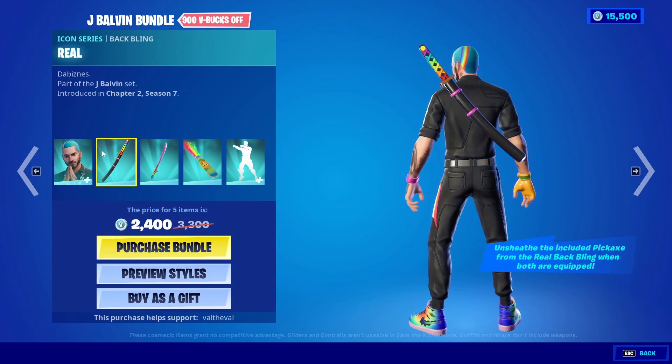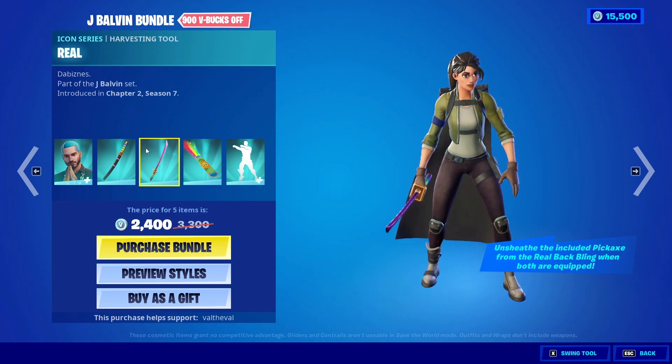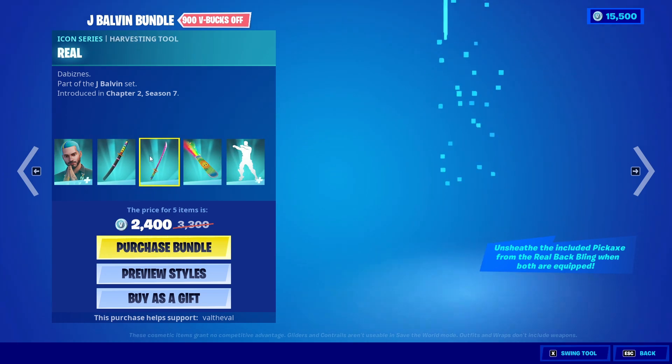You also do get a back bling called the Aureal. I think it interacts with the back bling, so you unsheathe the katana from it. It's cool though, I like it.